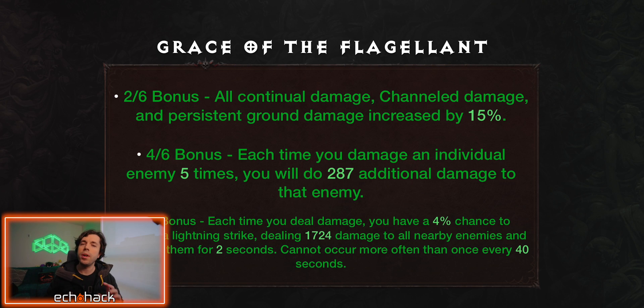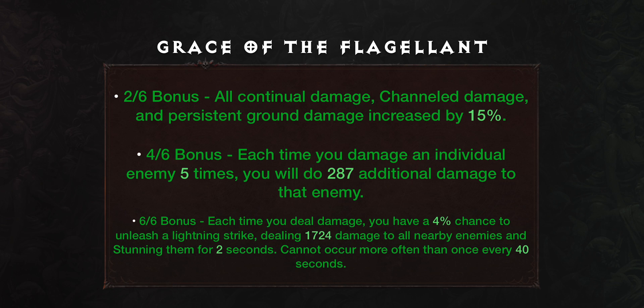Grace of the Flagellant, or Grace for short, is one of the best PvE sets in the game. Skills that continuously damage, do channeled damage, or persistent ground damage are especially good for killing bosses in PvE, making this set very effective in dungeons and challenge rifts. The 2-out-of-6 bonus: all continual damage, channeled damage, and persistent ground damage increased by 15%. The 4-out-of-6 bonus: each time you damage an individual enemy 5 times, you will do 287 additional damage to that enemy. The 6-out-of-6 bonus: each time you deal damage, you have a 4% chance to unleash a lightning strike, dealing 1,724 damage to all nearby enemies and stunning them for 2 seconds.